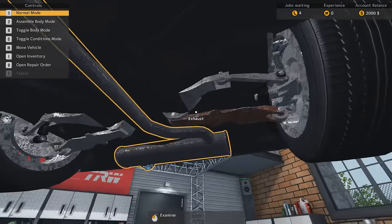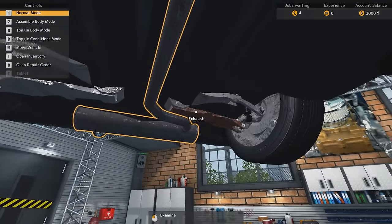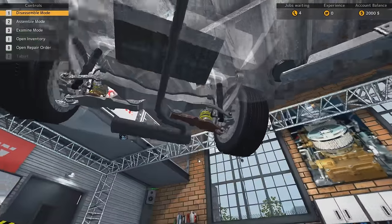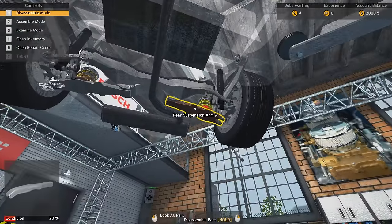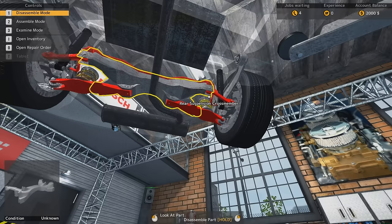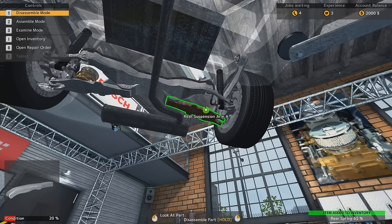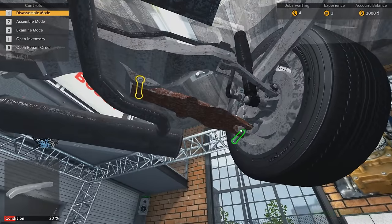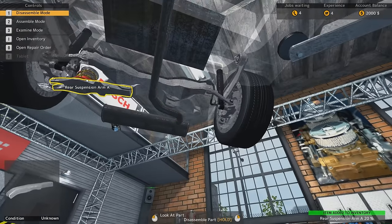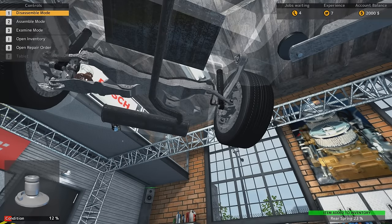There we go. Even by visual inspection we can see that the suspension is a bit short, so we'll have to get that sorted. Normal mode. Rear suspension arm — let's disassemble that. We need to disassemble all of that first. Take that off and the spring cap, and then we can take the rear suspension off. Take those things out. And I can see that that thing is quite badly rusted — the rear spring cap over there.